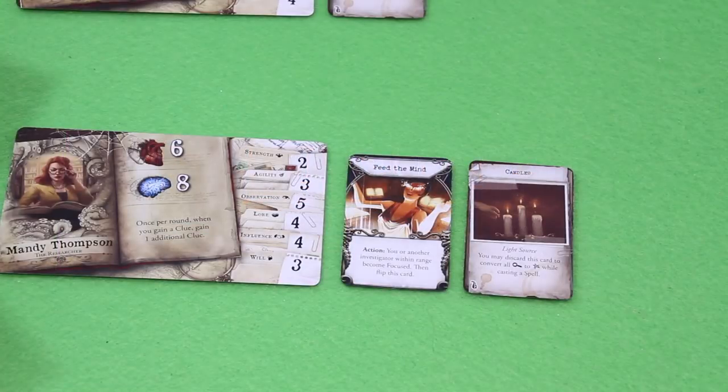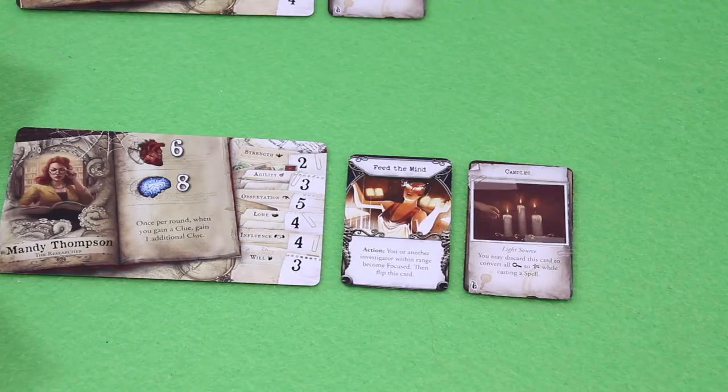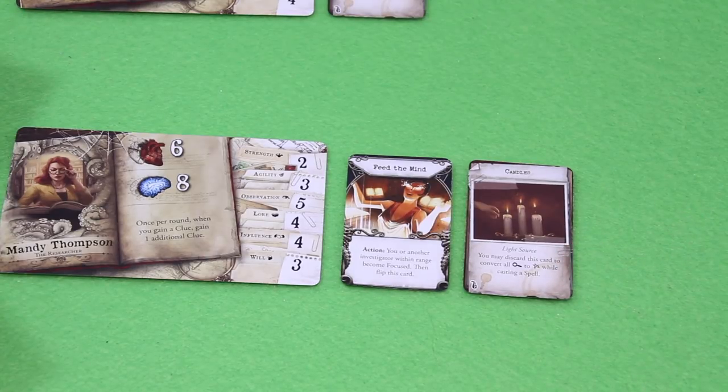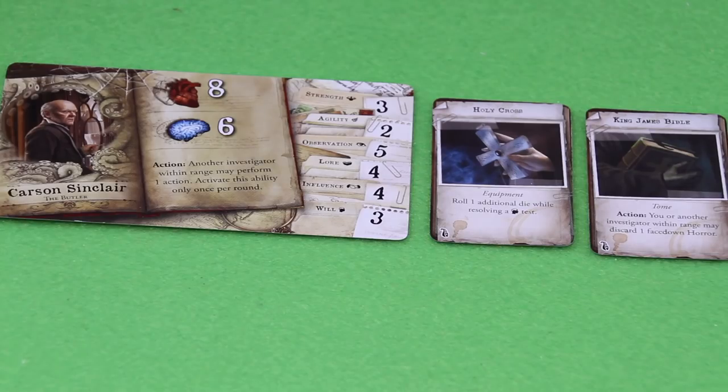Let me pick up that stuff. Here's how I assigned those starting resources: Mandy Thompson has the highest sanity so I gave her the Feed the Mind spell — you or another investigator within range become focused, then flip this card. She also carries the candle, a light source, which we can use to discard clue symbols as a success while casting a spell. Gloria seems tough so I gave her the crowbar, which does two additional damage. Carson gets the holy cross — roll one additional die while resolving a will test — since he has the lowest will. He also carries the King James Bible: you or another investigator within range may discard one face down.